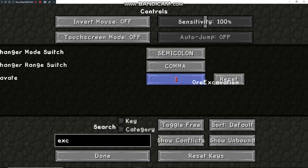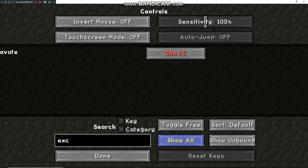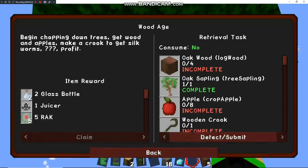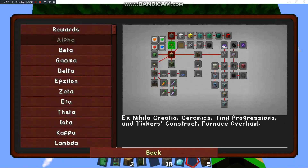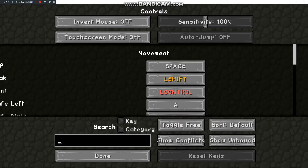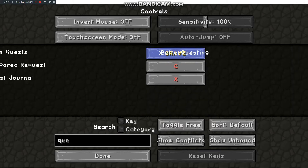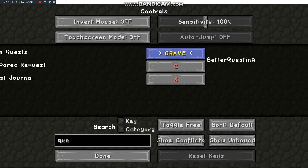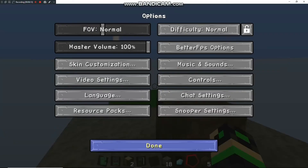Looks like the mod is called 'Excavation,' not vein miner — so I'm customizing the key binding. I'm setting it to grave. But grave is already bound to Better Questing, so I'm going to change that over to divide — why not, I never use that key.